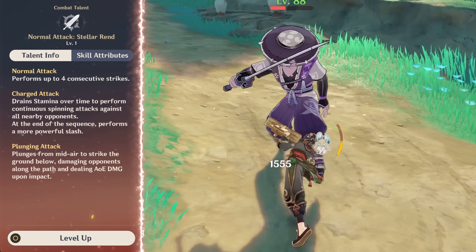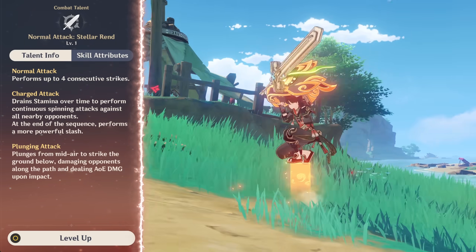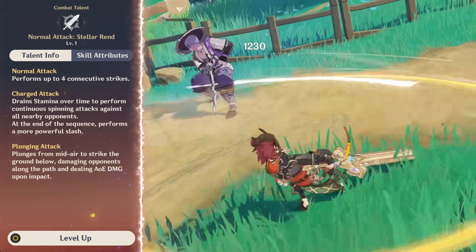His basic attack is pretty standard. I like the final strike where he stands on a little energy pillar and hops off — that's really cool. His charge attack is another Beyblade. For Claymore users, this is my favorite type of charge attack.